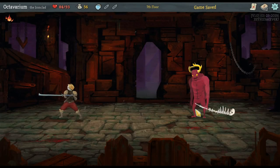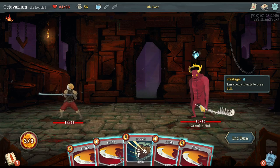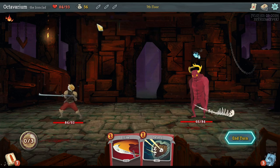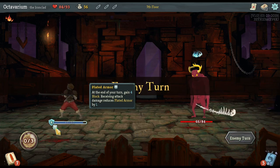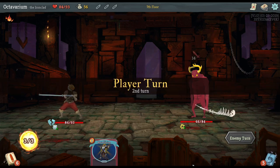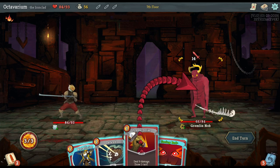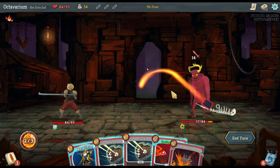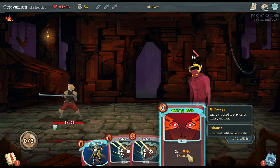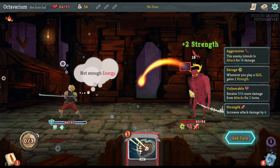Here is an elite fight, which means I have the chance to get a relic from this fight, but it's going to do some damage to me. This guy is going to buff first which means he's not going to attack, so I'm going to hit him with everything I've got and use the Plated Armor as well — at the end of every turn I gain four armor. I'm just going to go all in and make sure I survive.